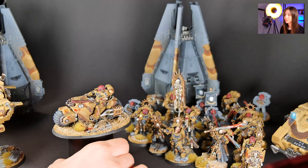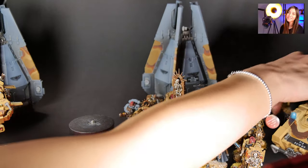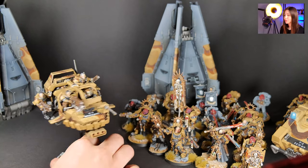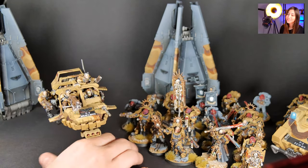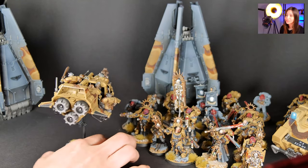The one with the jet bike has really cool blood effects — I really like the minis, the jet bikes, and the marines. Here we have our Land Speeder Storm, it's called Mustang. I think it's a really cool name; we have really cool dudes on it and it came out really well.